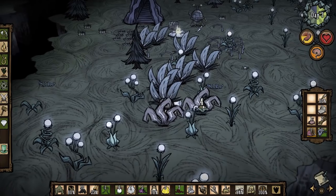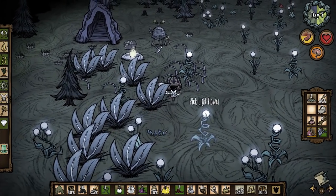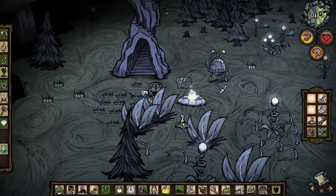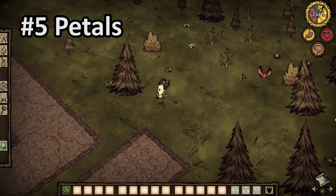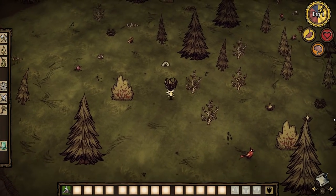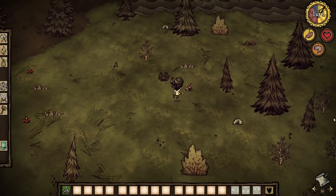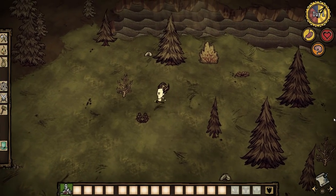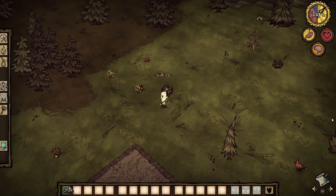The order in which I'll be listing these plants ranges from the most amount of time required for the plant to turn into rot to the least. So at number five we have petals. Petals take six days to rot entirely while in the player's inventory. They are available in all three versions of the game: Don't Starve Together, Don't Starve Reign of Giants, and Don't Starve Shipwrecked — so no matter which variant you're playing, you'll always have petals available.